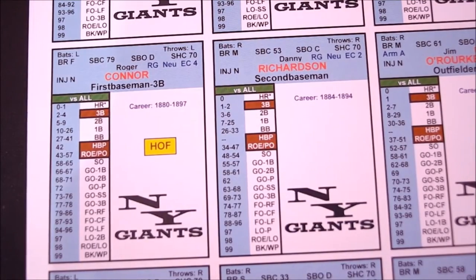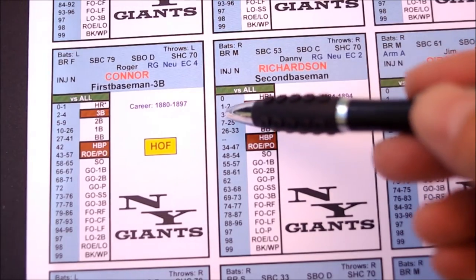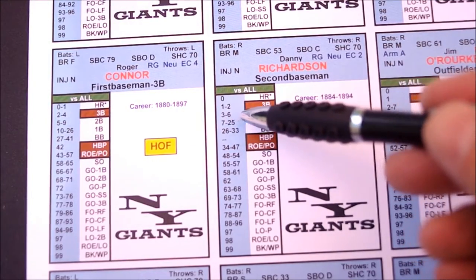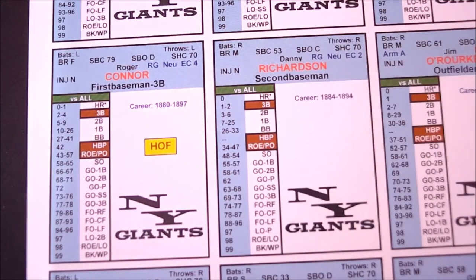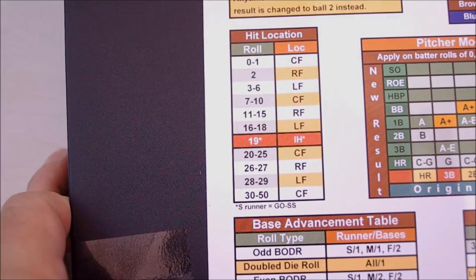The first thing I'm going to demonstrate is when there's a medium base runner on first base and Richardson hits a double. Let's say he rolled a four. His double range is three to six, and the die roll was a four. So we found that Richardson hit a double.